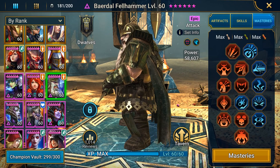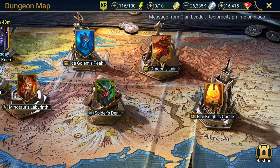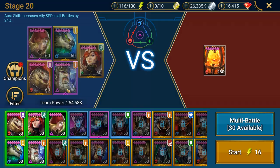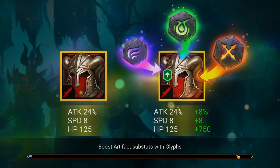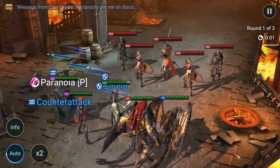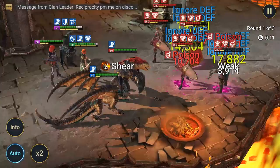Now that we've checked everything on him, let's throw him into some teams and see what he can do in the Fire Knight. First team: Razin, Lissandra, Draco, Cardinal. I definitely don't think he's an endgame champion for speedruns, but for early and mid game players struggling with the Fire Knight — and I know a lot of you are — he's definitely going to be a huge help.